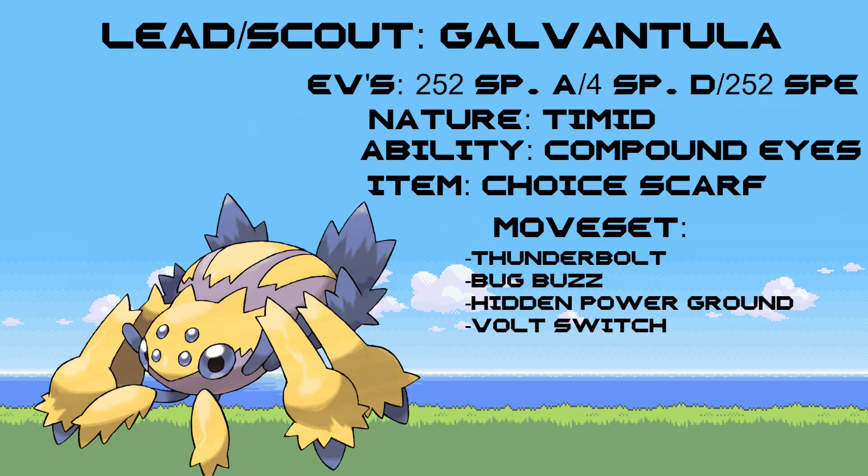The final Pokémon on this team is Galvantula, which is actually a lead. I mentioned you could use Gigalith as a lead, but I would recommend Galvantula as a scout Pokémon for your team. EV spread is 252 into Special Attack, 4 into Special Defense, and 252 into Speed, with a Timid nature to make it extremely fast. The ability is Compound Eyes, and the item is Choice Scarf to ensure Galvantula always attacks first outside of priority moves. Moves are Thunderbolt for powerful Electric damage, Bug Buzz for Bug damage, Hidden Power Ground for coverage beyond Electric and Bug, and Volt Switch so it can swap in and out to scout opposing teams.